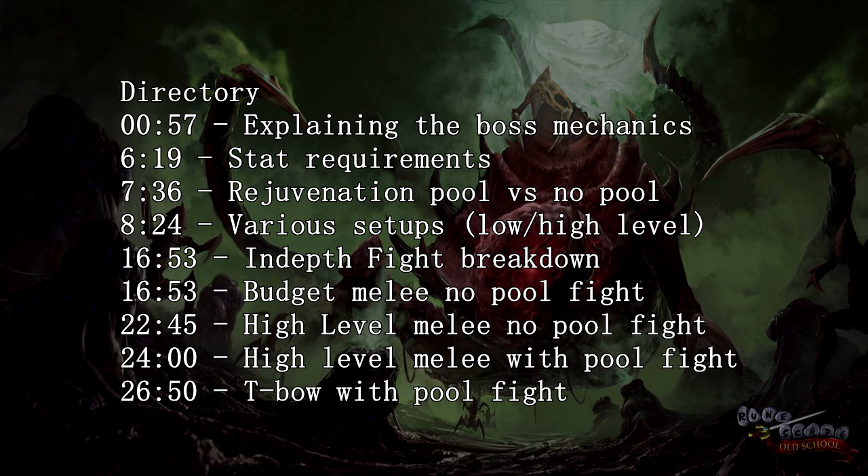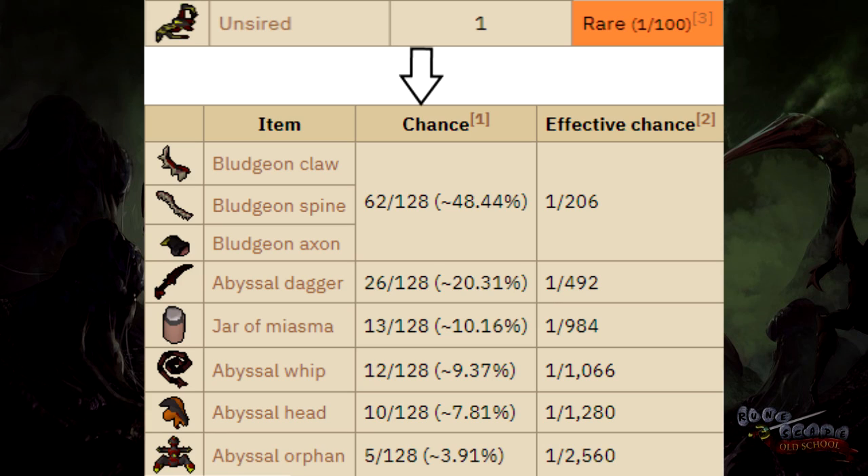The Abyssal Sire is a level 85 slayer boss that can only be killed when assigned an Abyssal demon task. The Sire is famous for dropping the three bludgeon parts to make the Abyssal bludgeon and the Abyssal dagger, which are useful for Ironman and as a main account you can sell it for a lot of money.